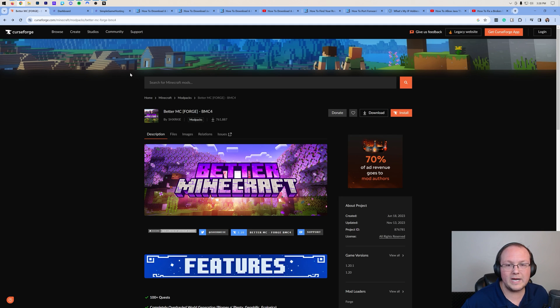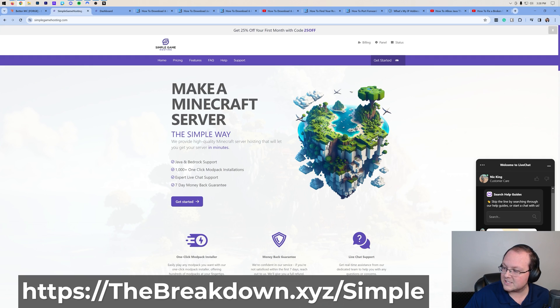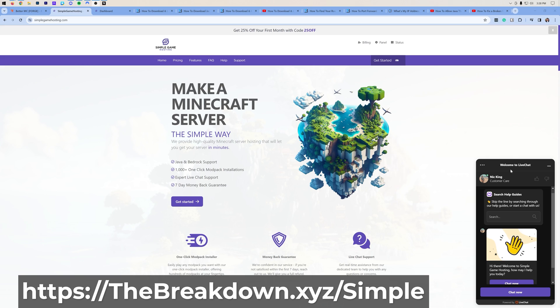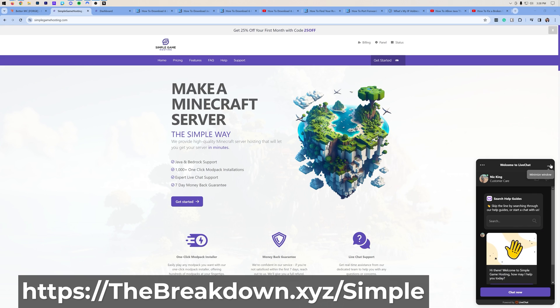But what if you don't have to worry about that? What if you just want to host a server and not have to worry about security, not have to worry about hardware, and as long as you can play Better Minecraft, you can join the server? And on top of that, if you have any issues — which modern Minecraft servers commonly do — there's a way to get help. Well, that's where our company, Simple Game Hosting, comes in. In the bottom down here, you can actually see that we have a live chat that if you need any help, you can click on it and reach out.